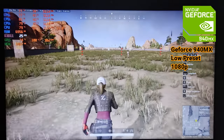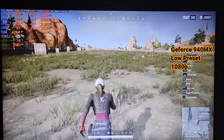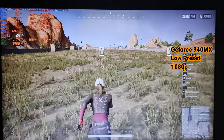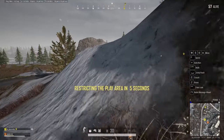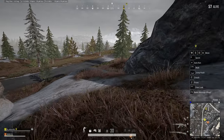Now I switch to dedicated NVIDIA graphics. This is how it performs in default settings on 1080p low preset. With no optimization, I get around 25 FPS. But notice there is less stutters and FPS drops. Now I'm gonna apply all the settings and tweaks that I previously mentioned, plus some additional tweaks in the NVIDIA control panel.